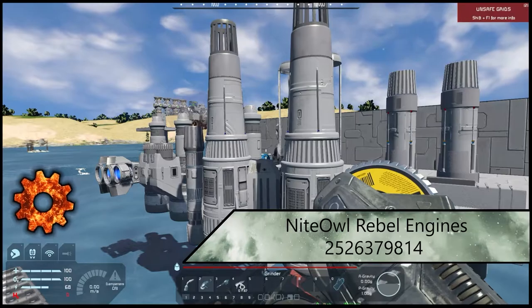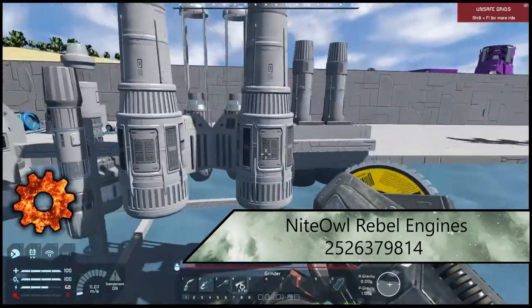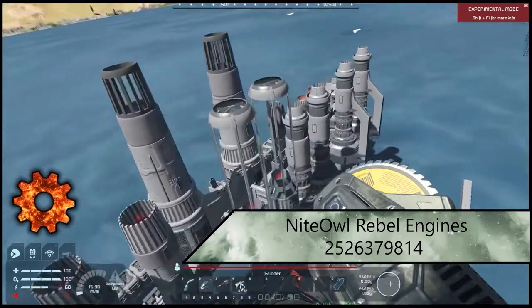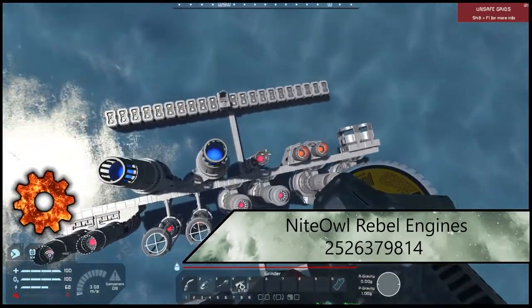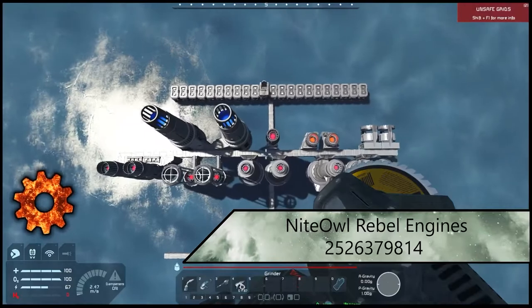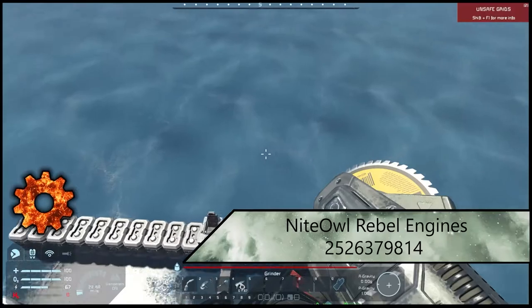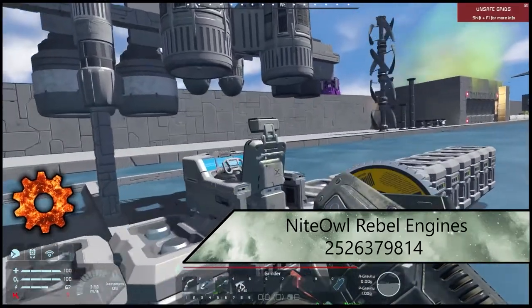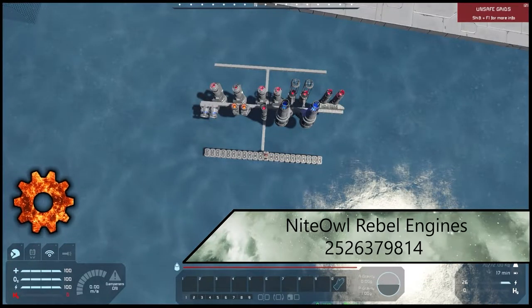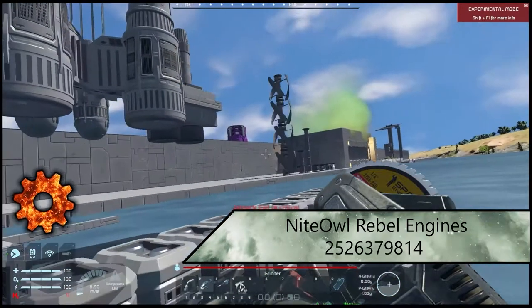Next up is another cool one from Night Owl: the Rebel Engines. These are generally small grid engines that are just designed really well — they look great and have different colors and build schemes. I really love the aesthetics and the applications for putting these into ships. The best part is that they're all symmetrical, which I absolutely love. They even have a few little afterburners with different colors. Really good pack by Night Owl.